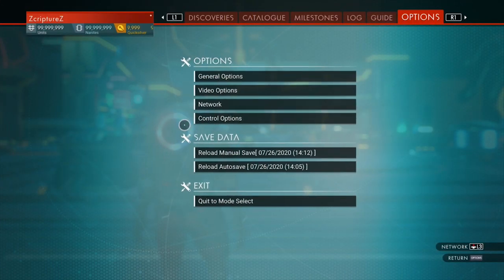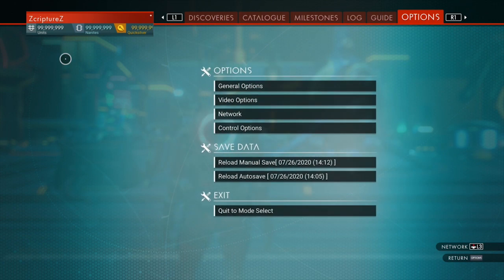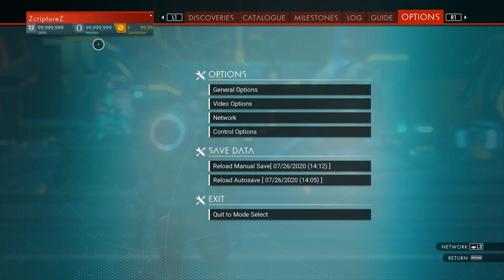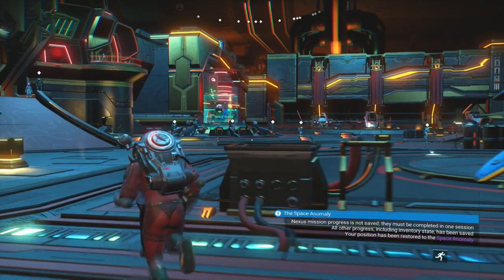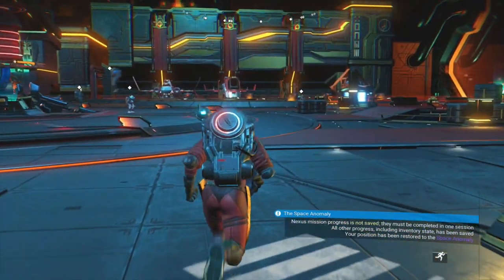So I made it back in the game, and I realized I accidentally overwrote the save that I was trying not to overwrite. I'm really disappointed, but there it goes. It actually worked — I made 9,999,999 units, nanites, and quicksilver, so you can buy whatever you want. I just really hate that I overwrote the wrong save, so I'm going to try to see if I can get a backup. Damn, I really hate that.